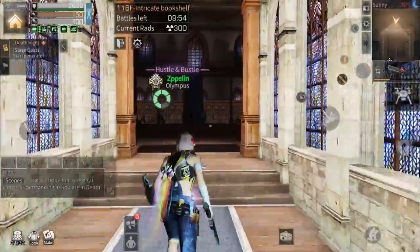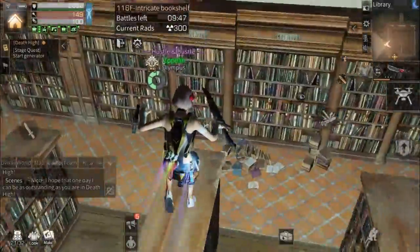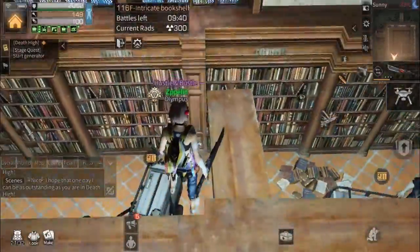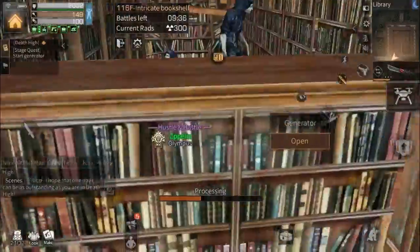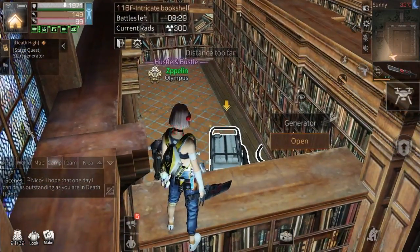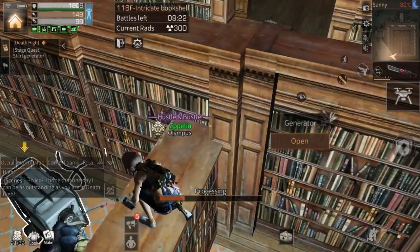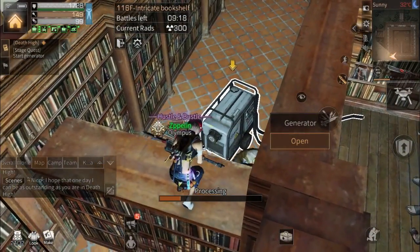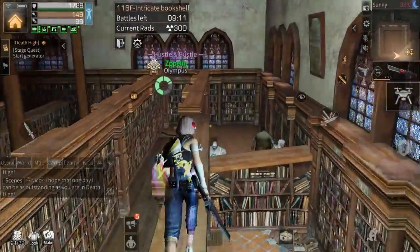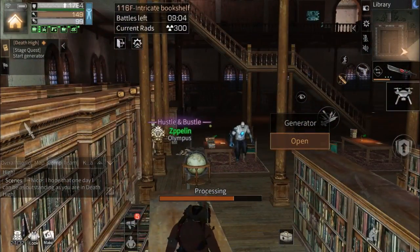Now floor 116. Here we need to repair three generators. First, repair this one and then the other one. It's okay if you get damage — just move a little bit until you find a safe place where the zombies can't touch you. Then repair the generator and move to the next generator. That's how to do it.